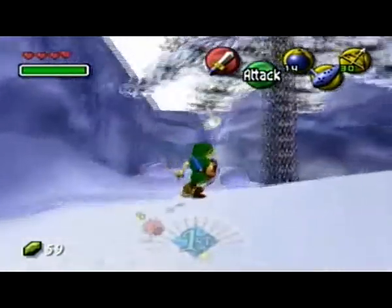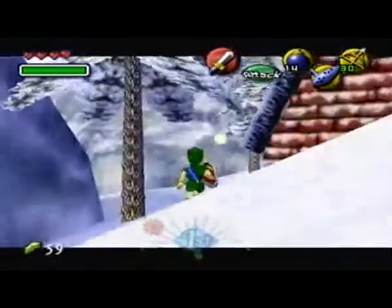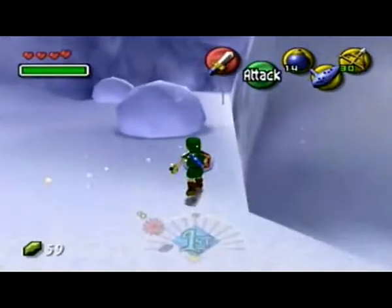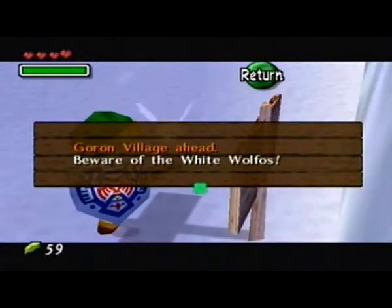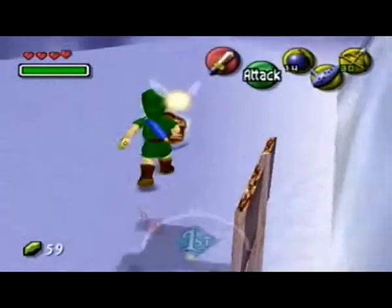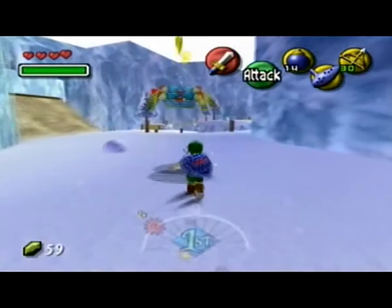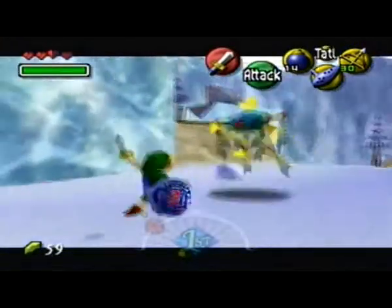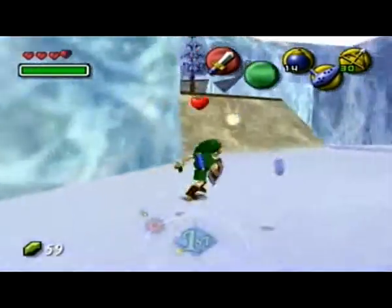So we're gonna go... I think that's where we came from. I'm lost already. We're just gonna go this way and hope for the best. Let's see what the sign says — Goron Village ahead. Beware of the white wolves. Nice. There's one. Just a cyclops jumper, whatever.